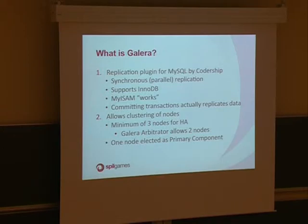You can bypass the three-node minimum by using the Galera Arbitrator to stick to two nodes, though it's not advised. Within this cluster, one machine is considered to be the primary component, and this actually controls the whole cluster — it takes decisions about which nodes should join or should not join, and transfers state between nodes.